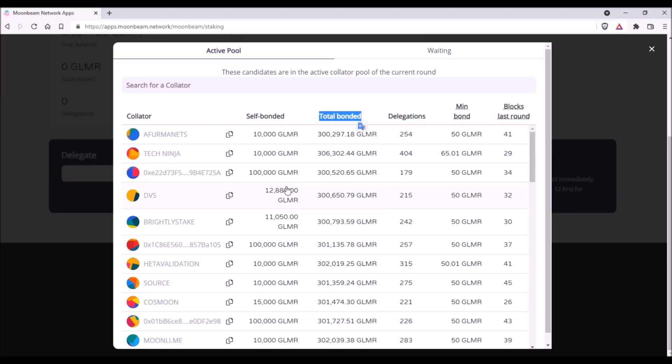The lower the Total Bonded number, the higher the staking rewards you will receive. The list is sorted by default with the lowest Total Bonded at the top. Delegations is the number of unique Moonbeam wallets staking with the collator. Minimum Bond is the minimum amount of Glimmer you need to stake — given by the protocol it is 50 Glimmer, so at this moment most collators require a minimum bond of 50 Glimmer, but in the future this minimum bond could increase.